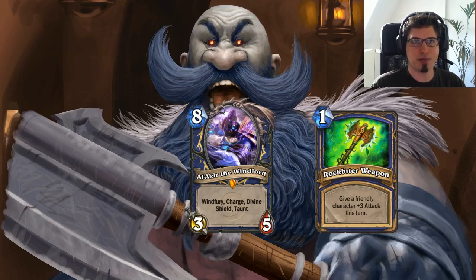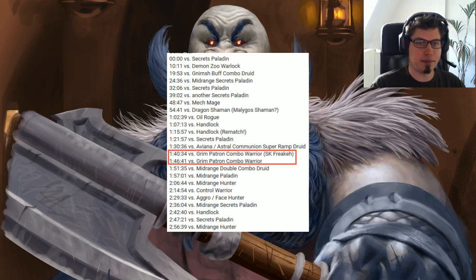Grim Patron Warrior has been around since Blackrock Mountain and people know how to play it. Many streamers have played it, same as with Miracle Rogue. But as an example from my Priest run, from rank 4 to Legend I was matched up with only two Grim Patron Warriors. The rest was Secret Paladins, Zoo, Druids, more Paladins, Handlocks and such. So the deck doesn't seem to be present on the ladder that much.